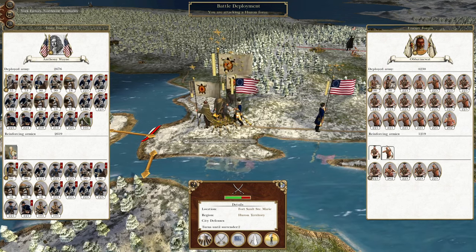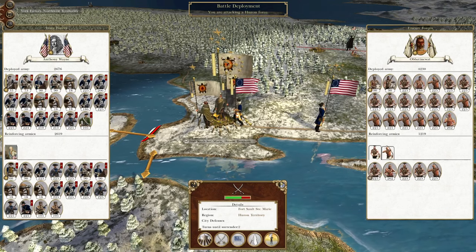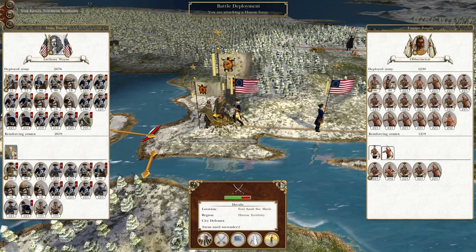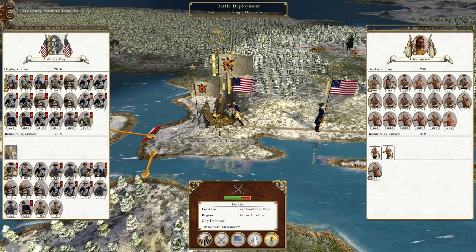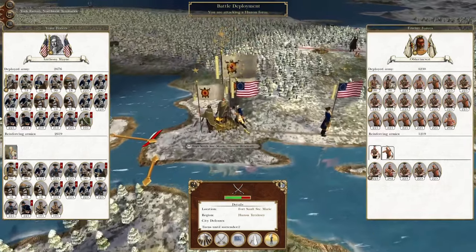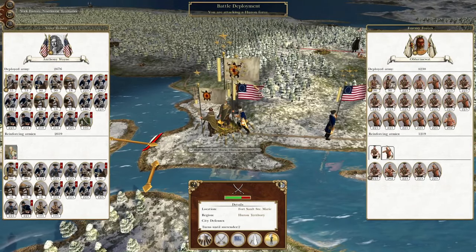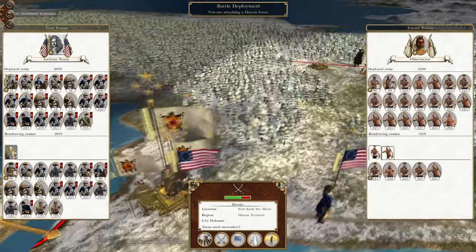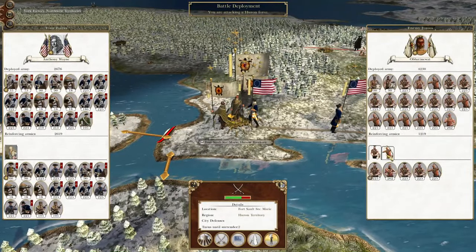What's up guys? This is the Brave Furman and I am back to bring you to the next episode of my Empire Total War Let's Play as the United States of America. In this episode we are striking a blow right into the heart of the Huron territory — this is their last city, so if we take this out the faction is destroyed. Then we have to look at Austria, which has claimed Moose Factory. Anyway, let's get on.